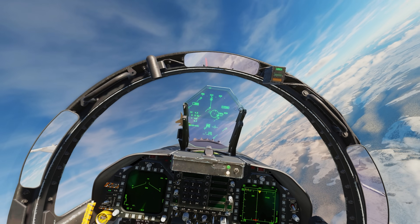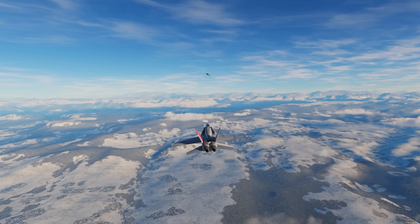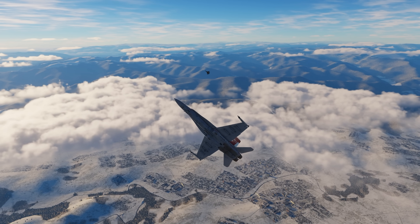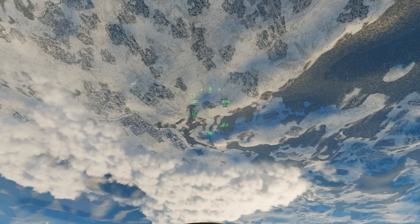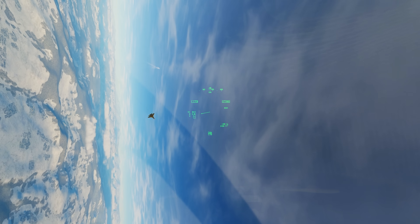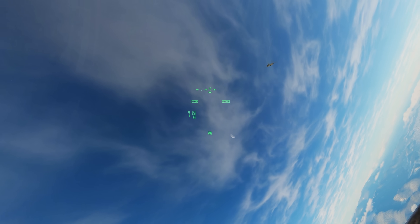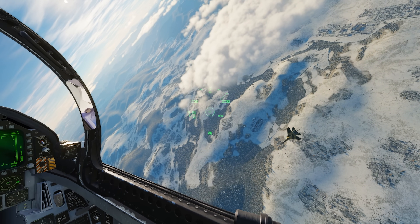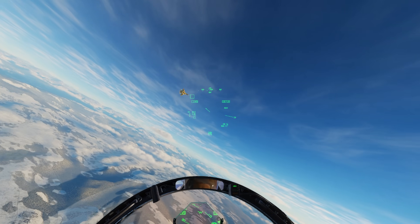Into the merge here, one circle once again — a little bit of vertical. You'll notice I'm taking him one circle every time. The Hornet is a very good one-circle fighter; unfortunately so is the flanker — and particularly a flanker that has thrust vectoring is always going to be a problem in a one-circle fight. Look at that — whoa!